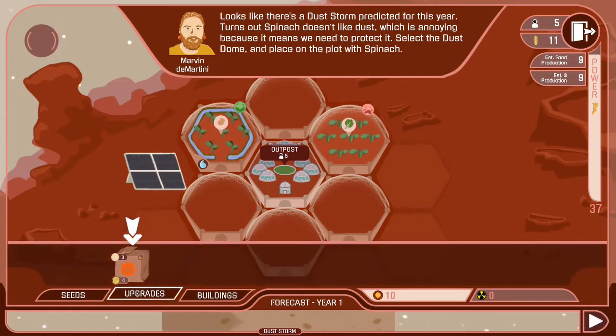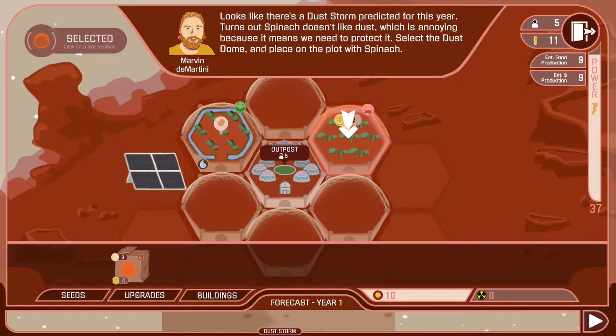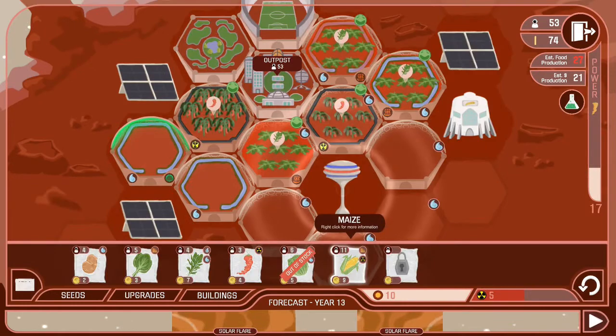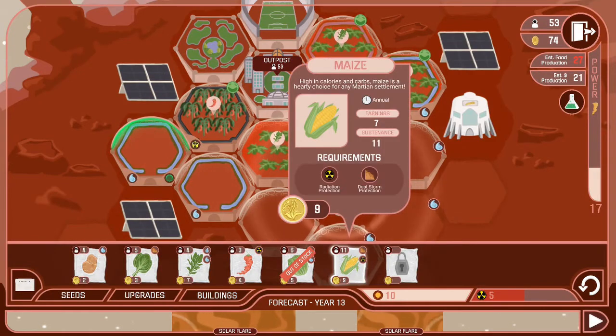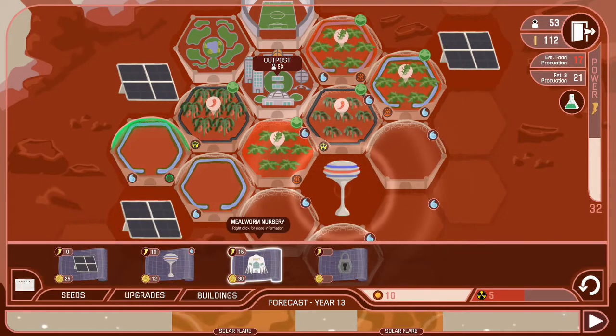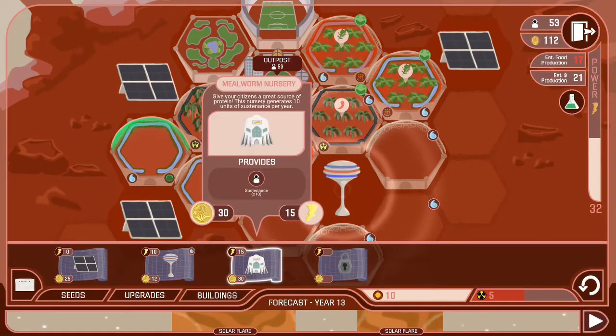Each crop costs a certain amount of money, generates a certain amount of income, and provides a certain amount of sustenance. You have to make enough sustenance for the people on the planet, which you can do either by growing high-sustenance-level crops or by building various buildings that boost your income or sustenance.